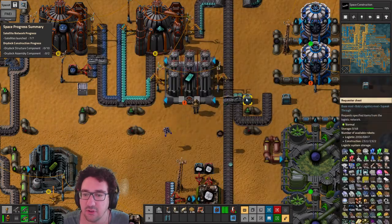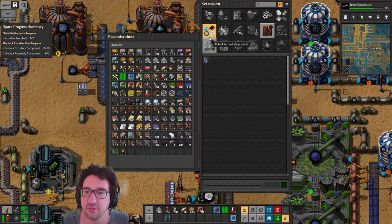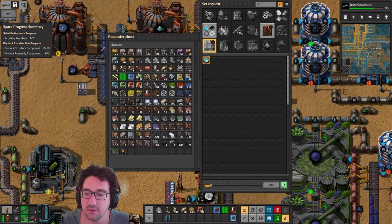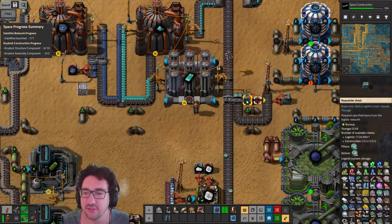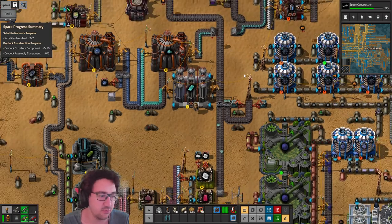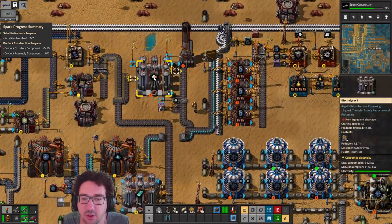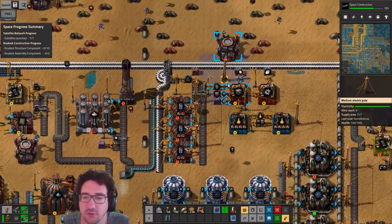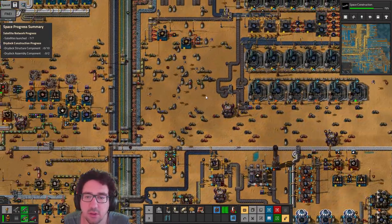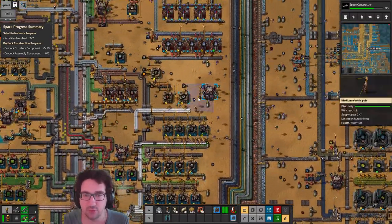You need lithia salt — this guy. That's an easy fix and we should get that. We have a bunch of them — good stuff. That should make this a lot better and we should have enough batteries. Maybe we can move on to roboport 2 as well.